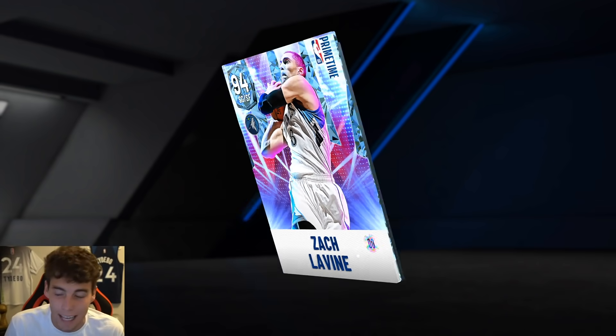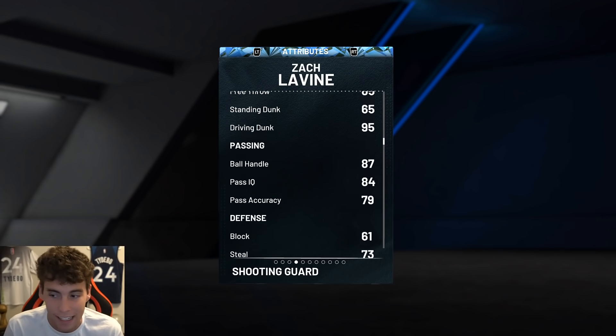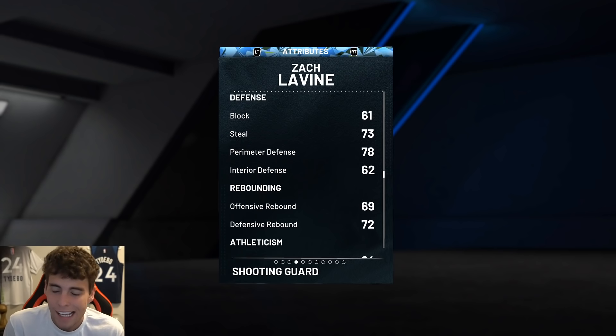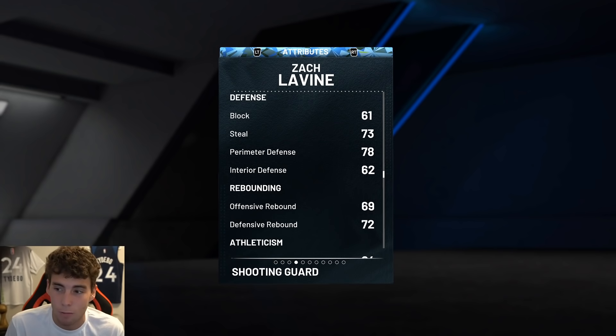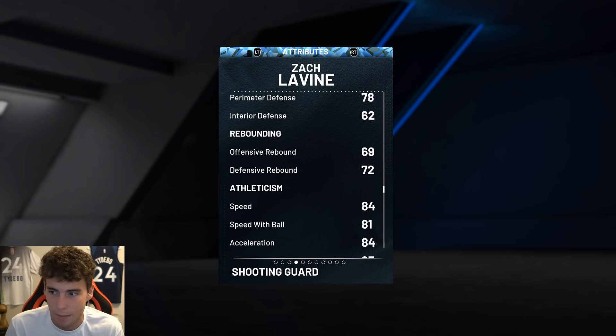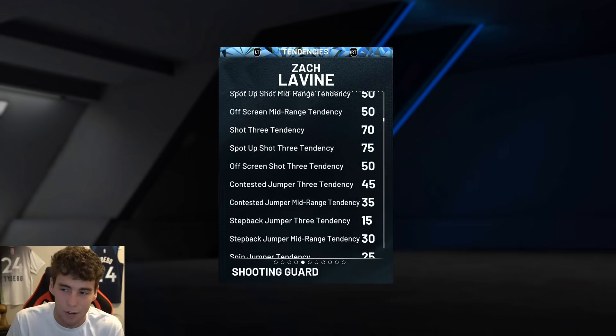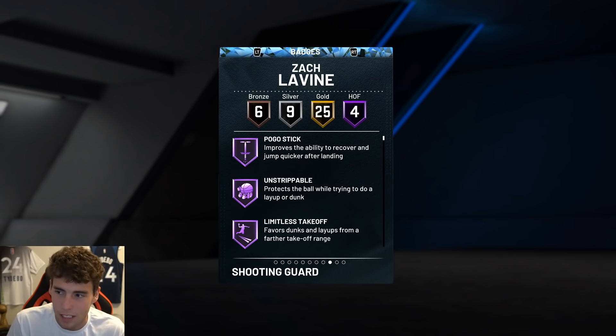Zach LaVine offensively might be a top shooting guard in the game — 6'5", 200 pounds, 86 three-ball, 90 driving dunk, 87 ball handle. Defensively he might be one of the worst good shooting guards in the game: 61 blocks, 73 steal, 78 perimeter, 62 interior, can't rebound, 84 speed, 78 lateral quickness — not terrible though.